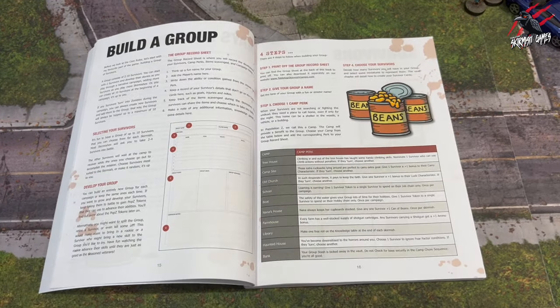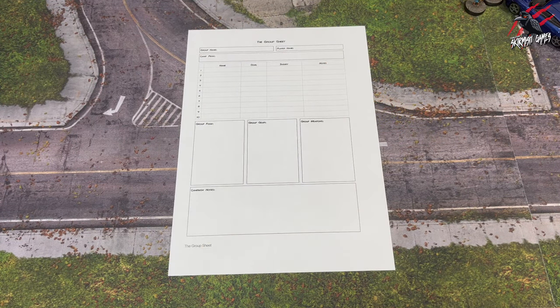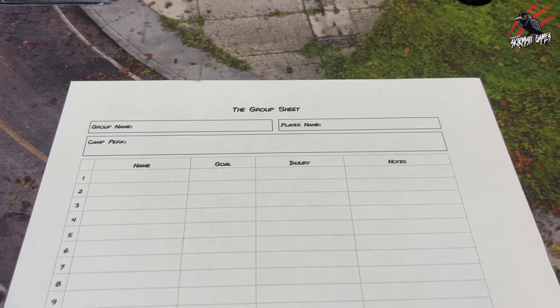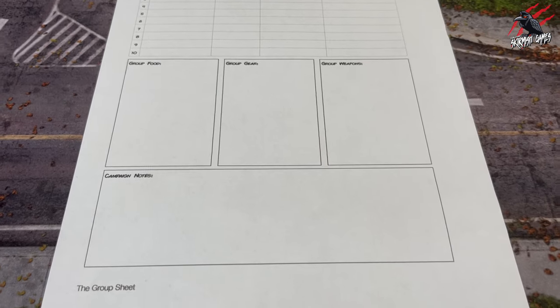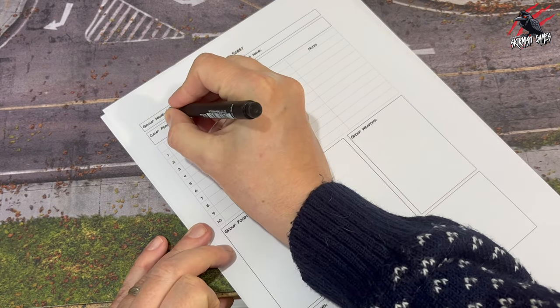Let's get started. The first thing you're going to need to build your group is a copy of the group sheet. You can print this off — there are free copies online, you can download it as a PDF, and it's also found in the back of the book if you prefer to photocopy it. This is where you're going to record all of your survivors throughout the campaign.